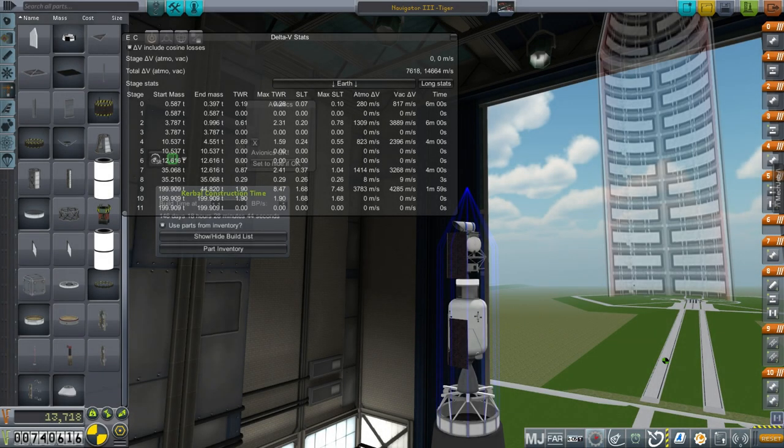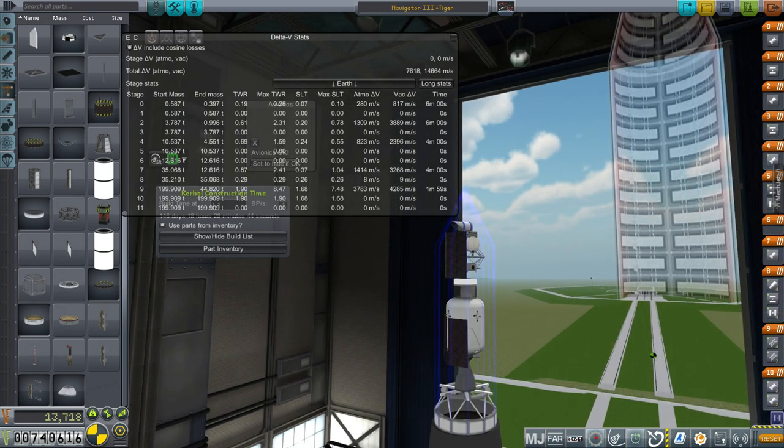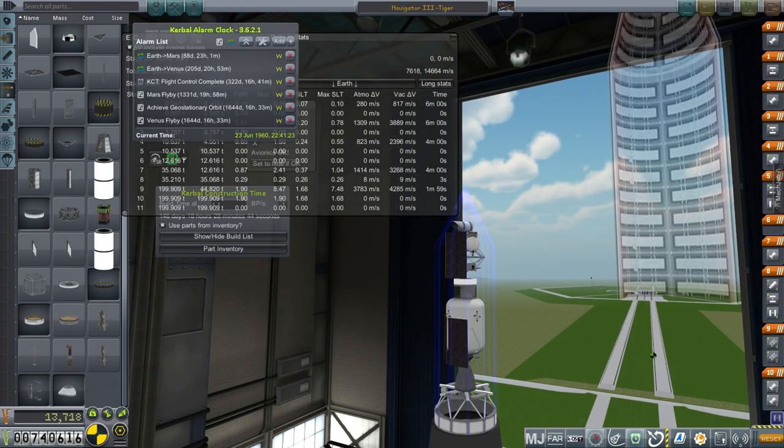Hello everyone and welcome back to my Realism Overhaul series in Kerbal Space Program 1.1.2. In this episode I hope to try and launch a Mars mission again. We have a bit of a tight timeframe here — the Earth to Mars transfer is in 88 days, so that's not a long time to build this rocket.